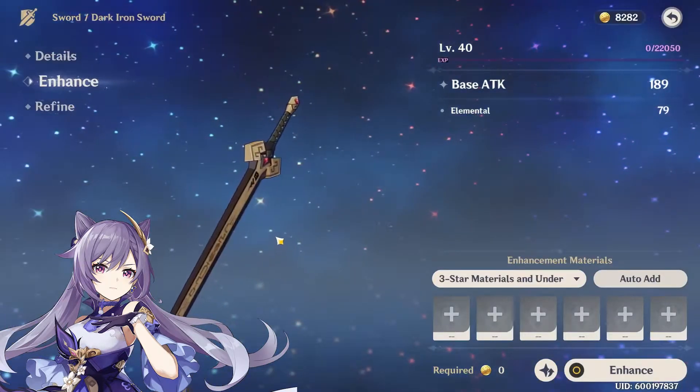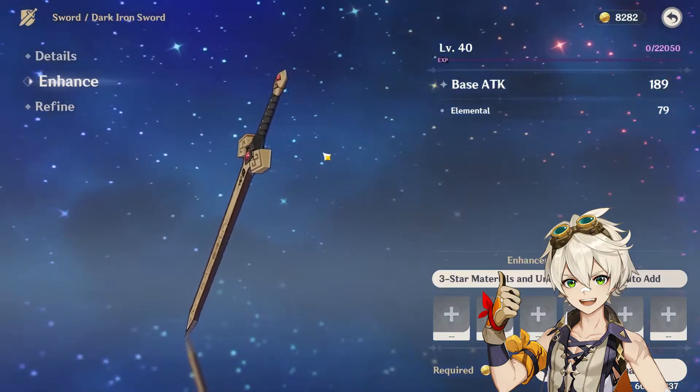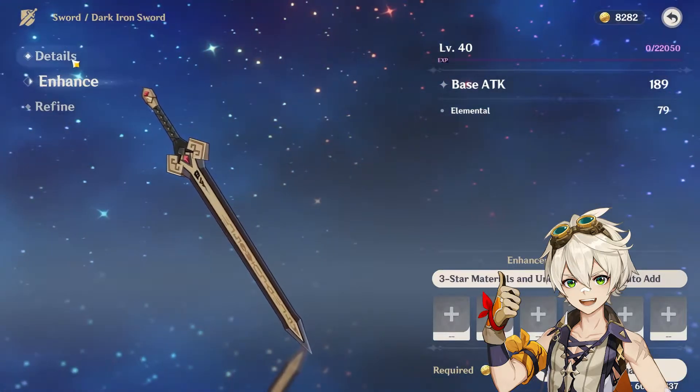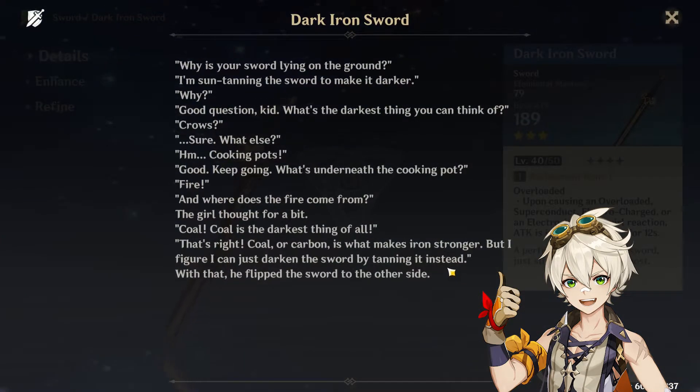Now I'm pretty sure you're wondering why I would say Bennett as a DPS option, but you can't sleep on Bennett — that kid is insanely awesome. He's an amazing support character as well, and if you haven't picked him up already, he's currently in the shop for 34 Masterless Starglitter. Definitely pick him up, and if you don't have one constellation on him, you have to get that first constellation.